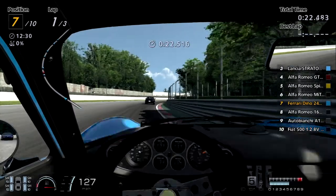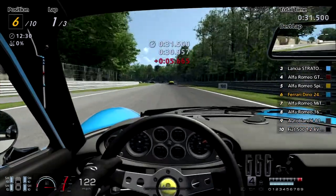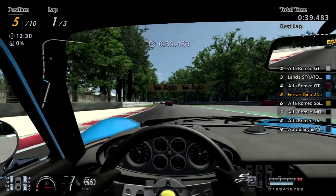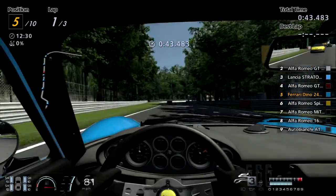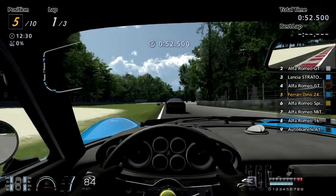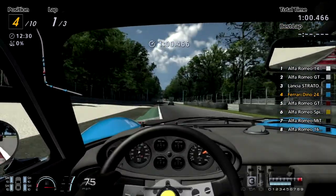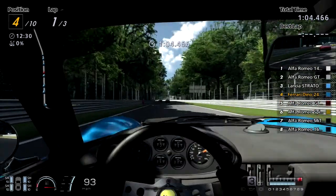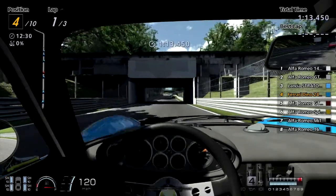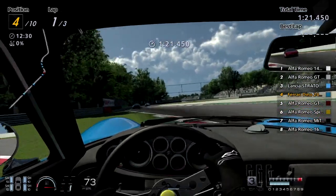Bypassing the chicane because it's the no-chicane layout of Monza, which means in an online race the second chicane would be even worse. I remember watching this after the FIA Gran Turismo Nations Cup EMEA Finals — I'm surprised the organizers went with Group 1 here with the no-chicane layout, but the racing was a lot cleaner than I expected. Then again it is a world tour event with some of the best drivers in the world.